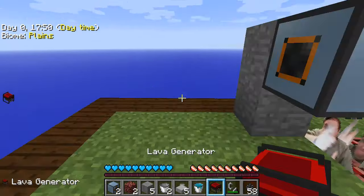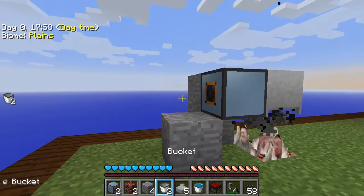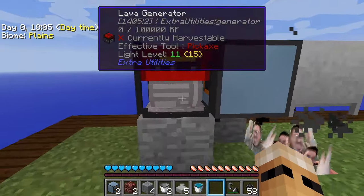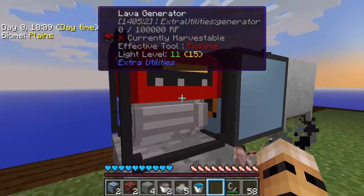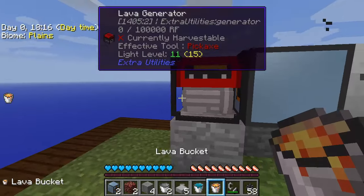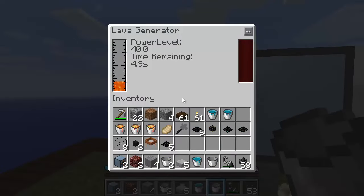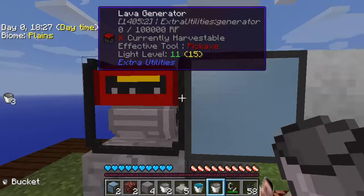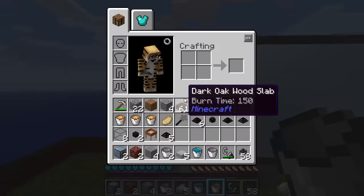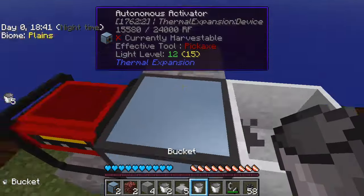So we're going to put this down. What I might do is actually just put the lava generator right here. You can use the energy pipes and the energy nodes to transfer energy into these autonomous activators, but you can also just sit the lava generator right next to it and it will automatically power it once it does have lava in there. I do have some lava, so let's put some lava in there. Actually, we should wait to power that — it does save the energy. The autonomous activator is filling up with energy there, so you can see that's working.